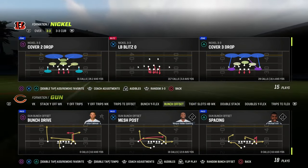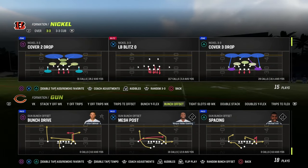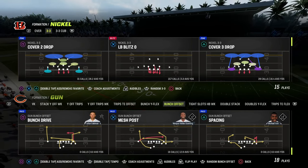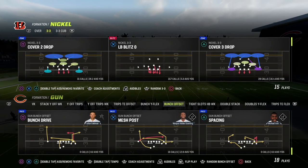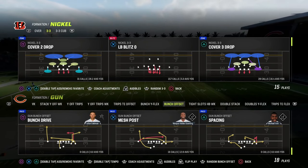In this video, I'm going to be sharing with you one of the best passing concepts in the history of Madden, and that is the mesh post out of the Gun Bunch Offset. You can actually take this concept and apply it to many other formations, but we're going to be focusing on the bunch out of the Indianapolis Colts playbook. If you want to get my entire e-book on the Indianapolis Colts offense, make sure that you join the Patreon.